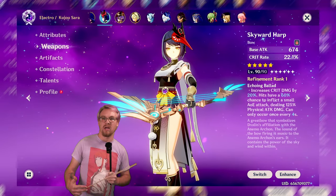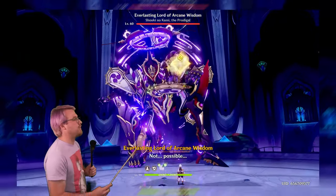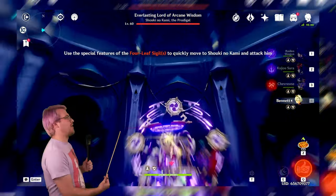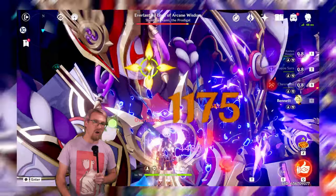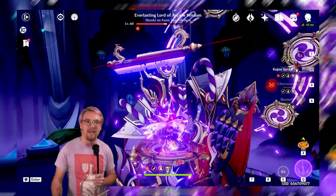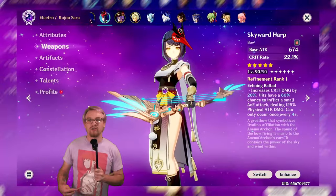This one is kind of hard to show how the passive works since it's just crit rate and crit damage. So instead I'm going to show a video of my Sara doing 213,000 damage with this weapon equipped. I have this weapon on Sara for a very specific reason, and we're going to segue into what characters this can be good for with that comment.